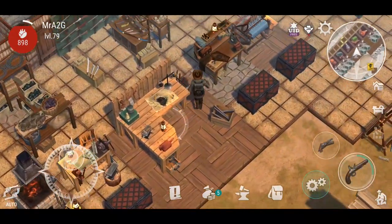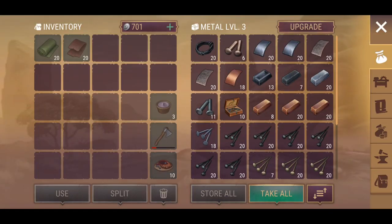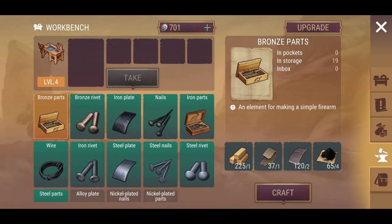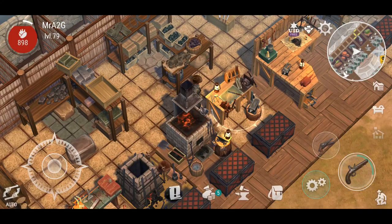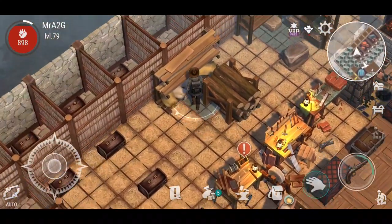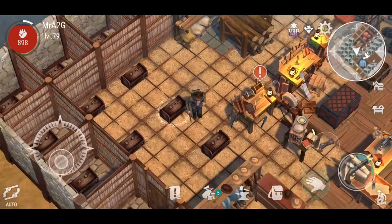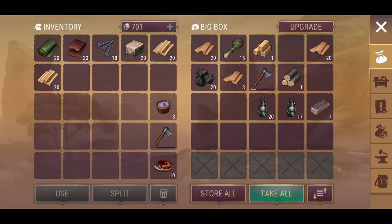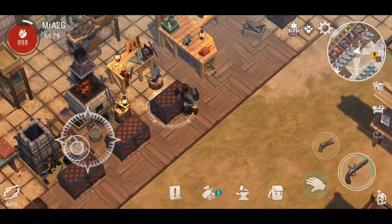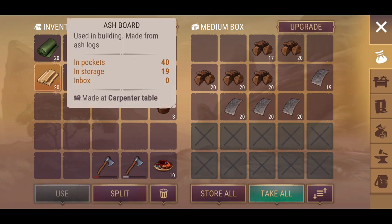Should I grab a few other bits and pieces while I'm here? I need leather — perfect. I think I should have some steel nails in here — I do. I can immediately grab the extra two as well, no problem. The granite block — awesome. And the ash planks — I do need a little bit more which I don't have right now, but I'll head over to the ash grove anyway. In storage I've got 19, in my pockets I've got 40.